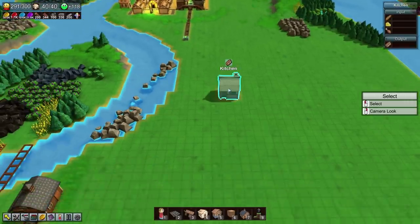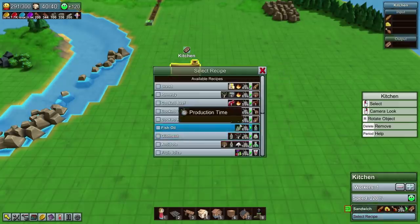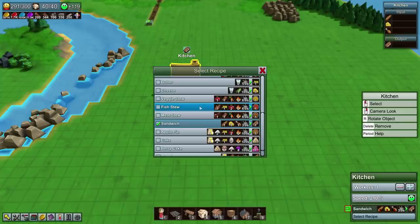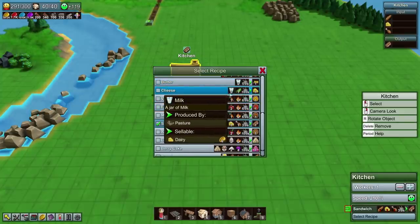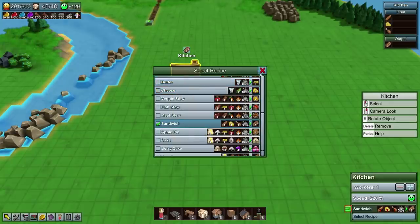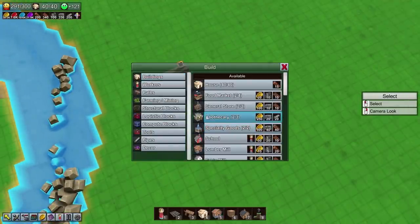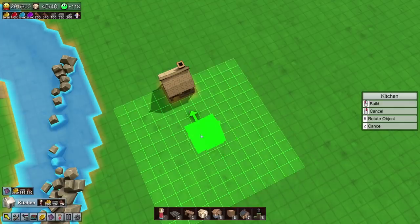I'm going to need bread, cheese, and chicken. The cheese itself is actually a fairly complicated recipe because it's going to require cloth and milk — three milk, one cloth, and ten seconds to make. I'm going to put a little bit of room, like three tiles worth, and we're going to have another kitchen back here.